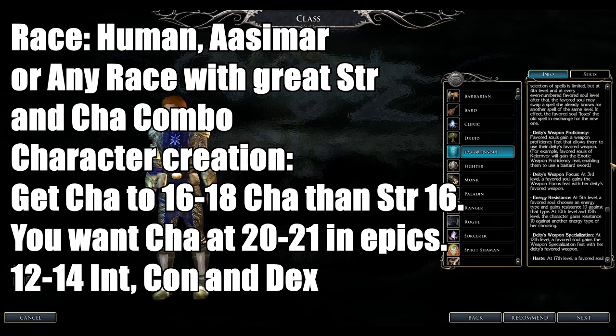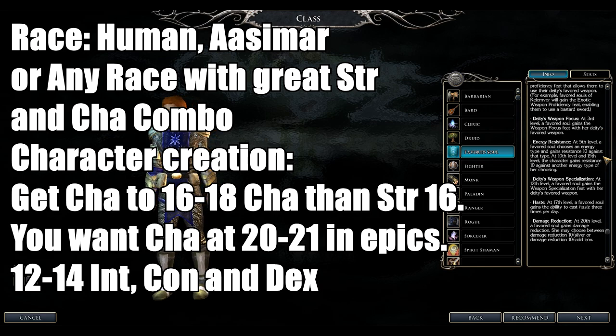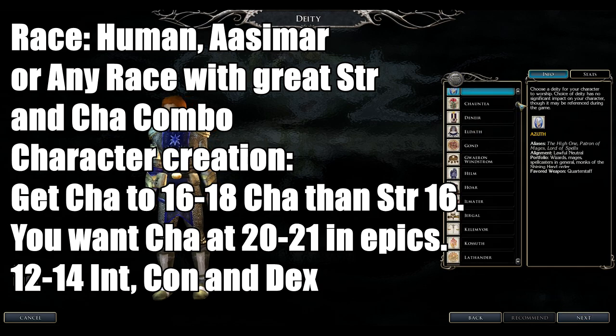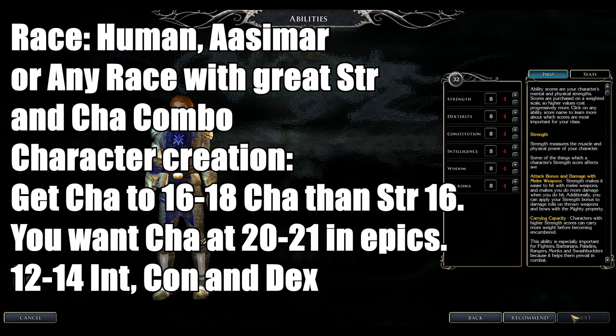Favored Souls are Charisma-based — 20 Charisma lets you learn all divine casting spells from the Cleric pool. With the deity's favored weapon, you get Weapon Focus and later Weapon Specialization. They also gain Energy Resistance and Damage Reduction. Any alignment works. Your deity choice determines your favored weapon — for example, pick Torm if you want a greatsword.